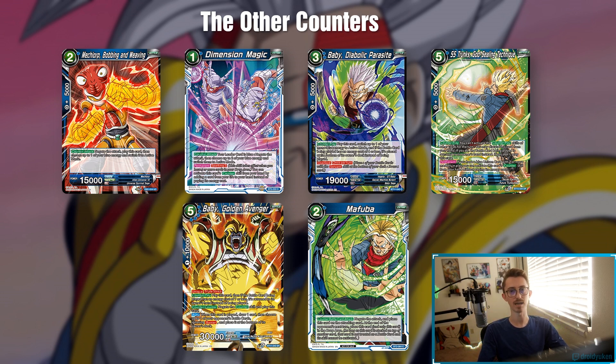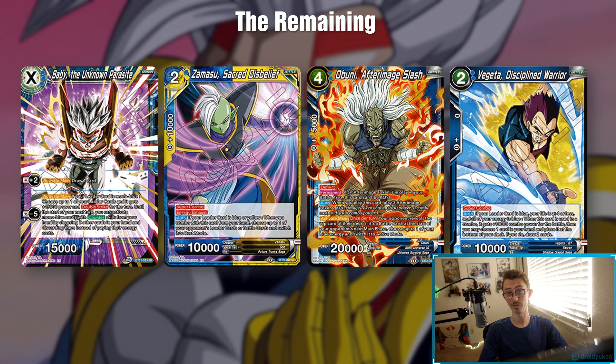Mafuba is really good. I've been going back and forth between two and four copies of it in the deck — I think I'm gonna sit at two in the main, two in the side. Mafuba for one energy is better Mafuba, so run with it.